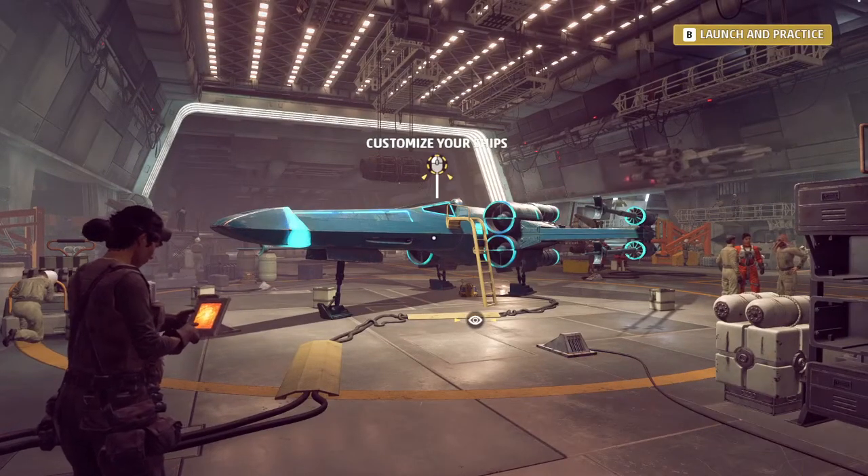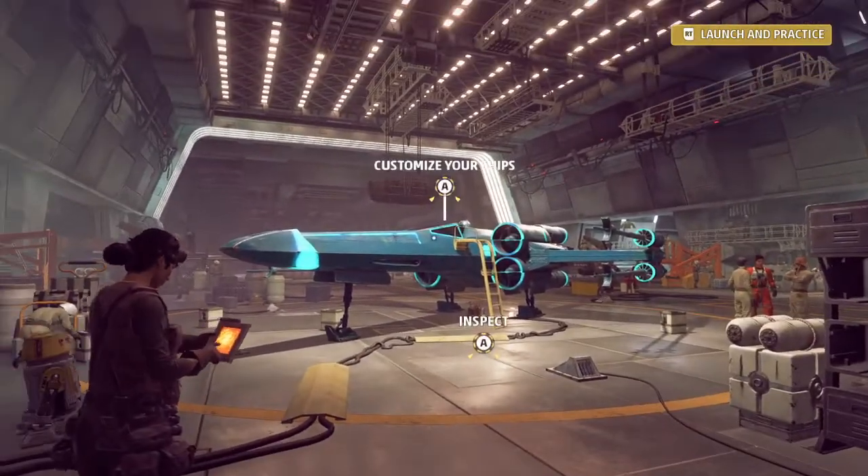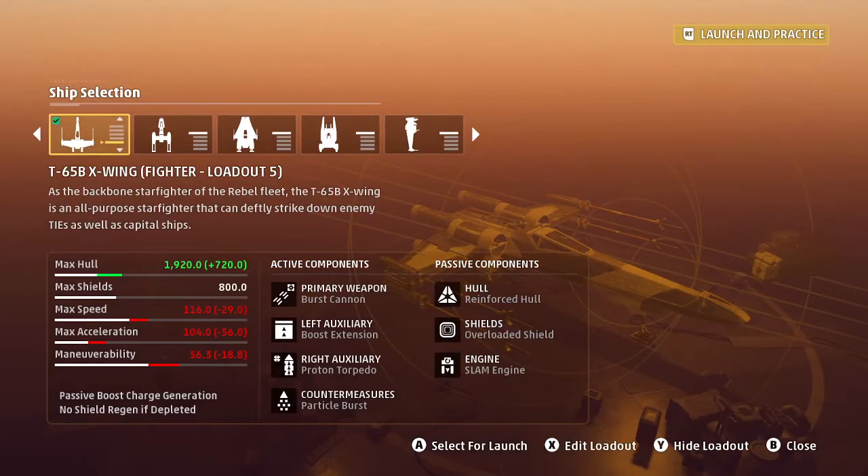Welcome everybody. This is Papa Sean of Cavern Angels and we are looking at an X-Wing one-and-done run on a shield generator. We'll go ahead and take a look at the loadout quickly here as we review.